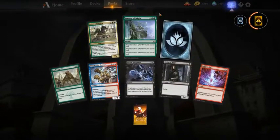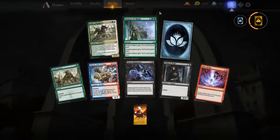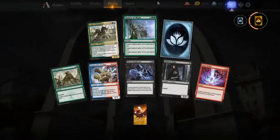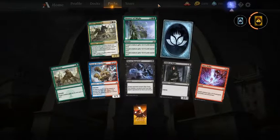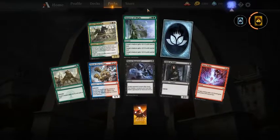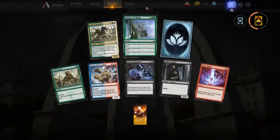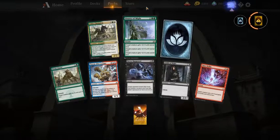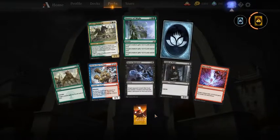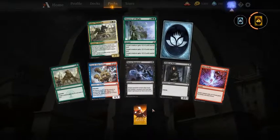Bounty of Might — I would take it here; it's a trick people don't see coming and it's very hard to block profitably anyway because it gives three creatures +3/+3 or one creature +9/+9. It's a very good trick to have. The Dreadhorde Champion is nice and Piston-Fist Cyclops is nice as well. That brings us to our last pack.